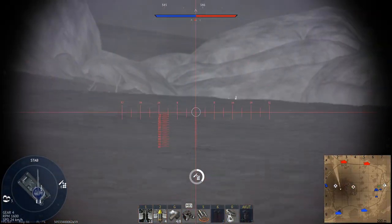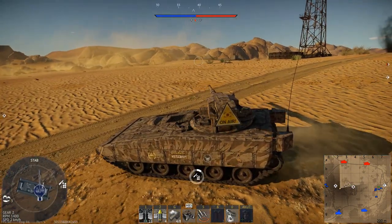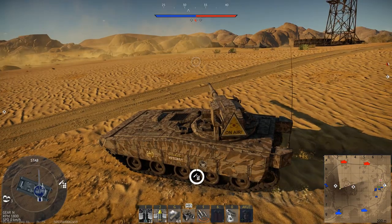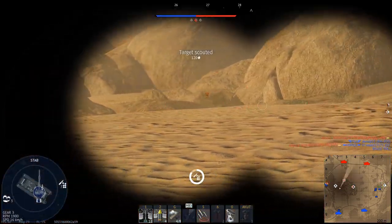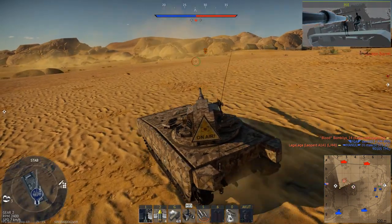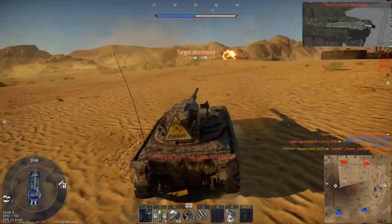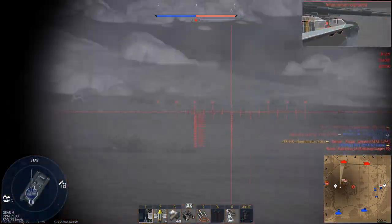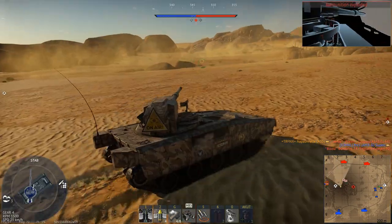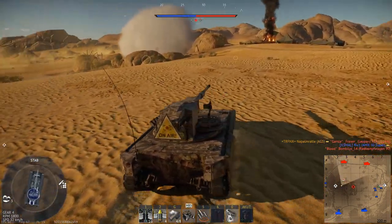One thing I want to point out: this is not a premium. When you get it, it will be stock — you have to stock grind it, you do not get extra RP, and you do not get extra silver lions. And when you put a talisman on it, you can only research rank 5, 6, and 7 without penalty. Lower battle ratings get a penalty on it, just to be clear, because sometimes people seem to not be aware of this.